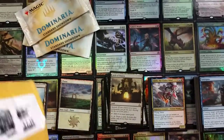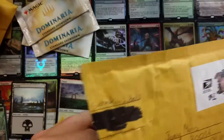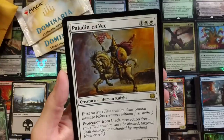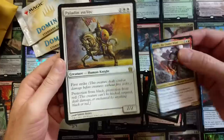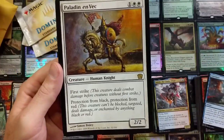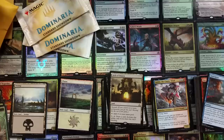I want to pause on these and see what my homie Sebastian sent me. Thank you Sebastian. Let's crack this open. Whoa, that is huge! Let me make sure there's nothing in here that gives away your address. What is this? Whoa, get a load of that - that is freaking sweet! Looks like it got a little bent up in transit, but nonetheless that is awesome. I have a wall of large cards - look how big this thing is! The Paladin en-Vec - first strike, protection from black, protection from red. Imagine playing with cards this big - that would be insane!